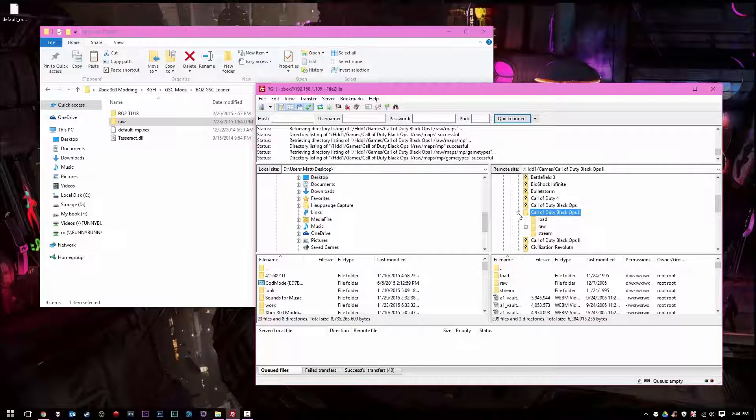And we have the mod menus installed on our Black Ops 2 game. Now the only thing left to do is load up on our JTAG or Reset Glitch Hack Xbox 360, load up Black Ops 2, go into multiplayer, load that default_mp.xcx, and we can go ahead and play a game and load up our mod menus. I will see you guys on the Xbox 360.